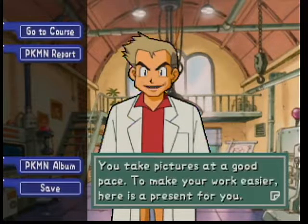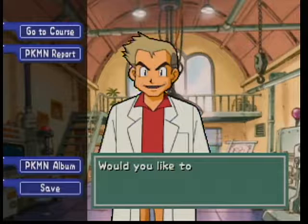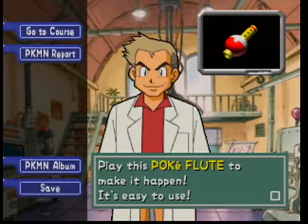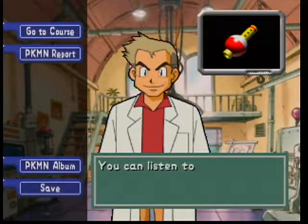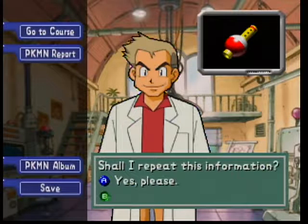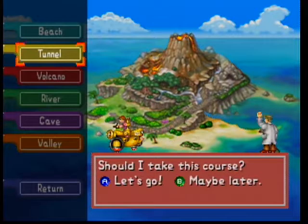Welcome back! Give me my item. Oak says: 'You take pictures at a good pace — I have a present for you. It will come in handy for taking Pokémon pictures. Would you like to see rare Pokémon poses? Play the Pokéflute to make it happen. The C-down button will allow you to play the Pokéflute — you can listen to different music by pushing C-down. Try playing it often.' All right, we're going to make a quick run through the tunnel.